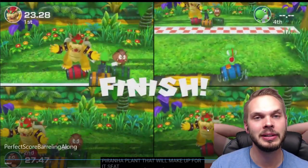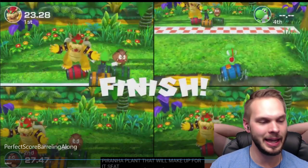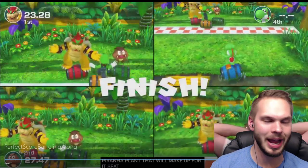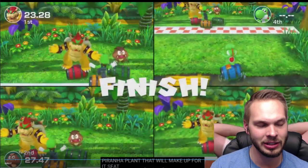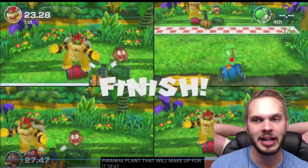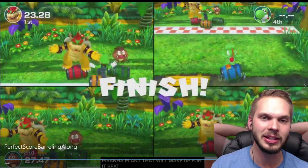Bonus tip: practice makes perfect. You want to practice in the minigame free play to get that perfect score. Anything below 23.5 seconds is going to get you that 1,000 points, and you just have to keep doing it. It's not going to be perfect right away — keep working on it with these tips.